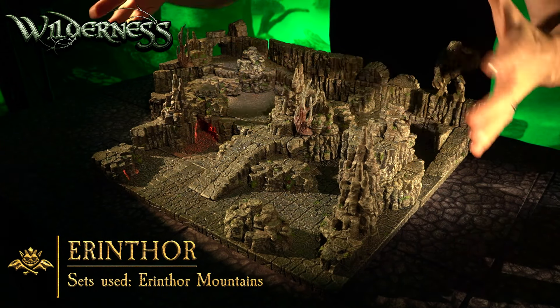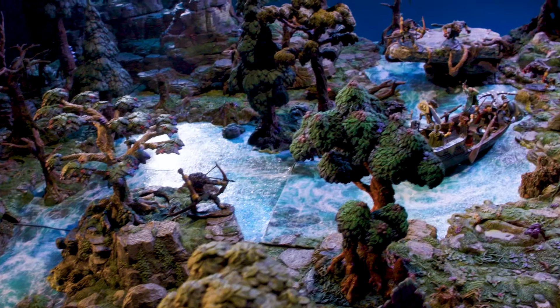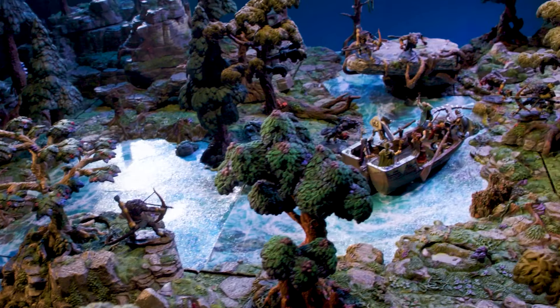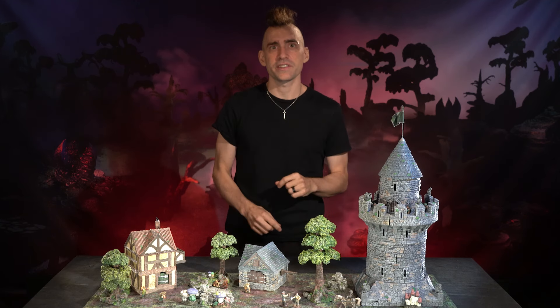Our expansive wilderness collection contains a variety of natural biomes. Here we have our mountains collection, perfect for building sheer cliffs, barren wastelands, rocky sea coasts, and even dry caverns. We also have our forest collection with modular trees and deadly plants, our swamps perfect for murky negative space builds and water features, and our twisting earth burrows for labyrinthian close-quarters combat.